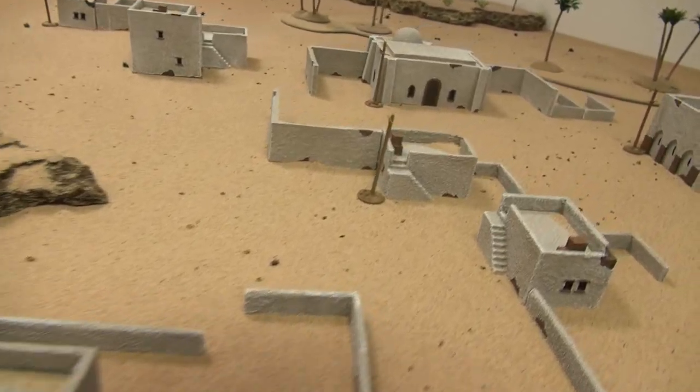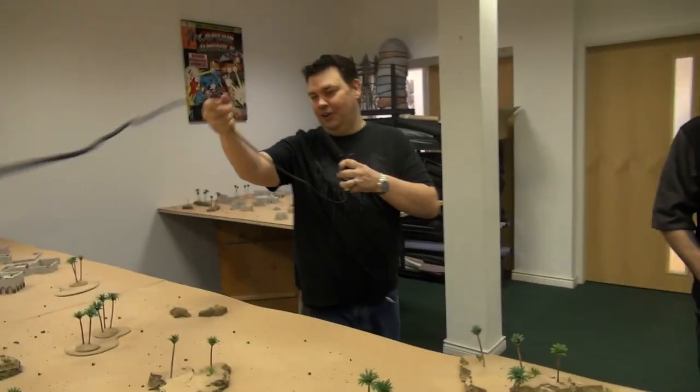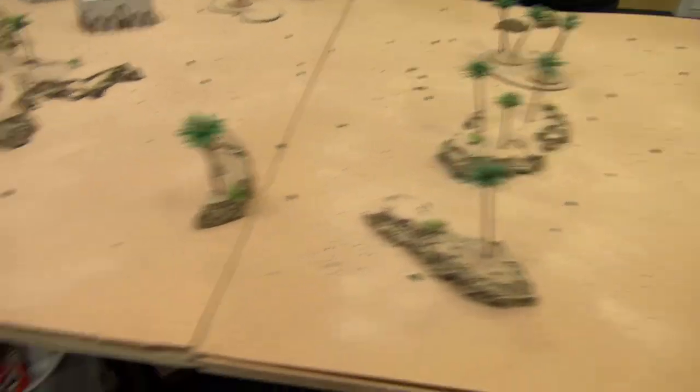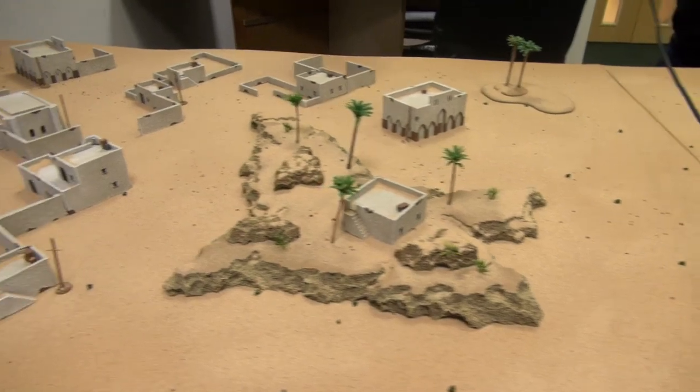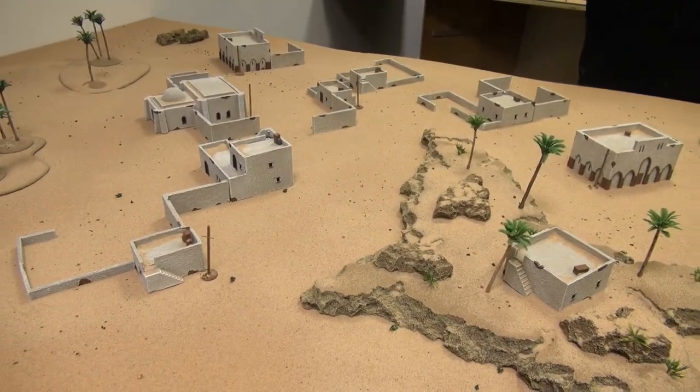All the little trees and stuff like that are from Battlefront, along with these beautiful — let me just move this over here — buildings, Middle Eastern buildings, which just work so, so well. They all come pre-painted. It's typical Gale Force 9 quality.